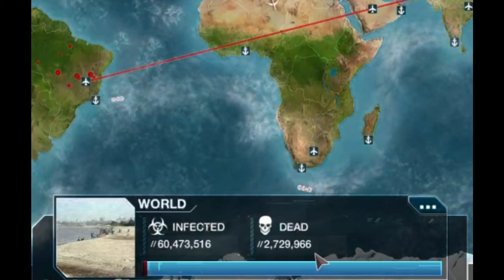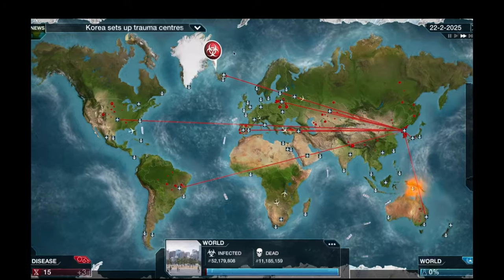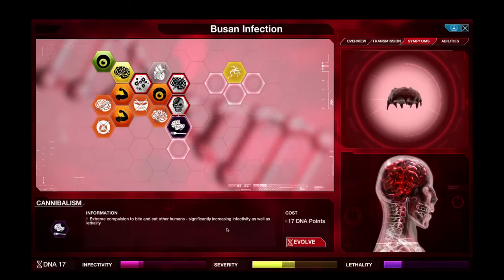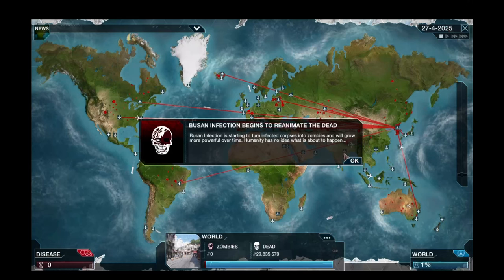This will now give us the option to reanimate. We are killing much quicker than before - hopefully we don't run out of infected people. We're working our way over to Greenland, we're nearly there. We're going to go for the cryopathic reanimation trait next, and let's throw in a cheeky bit of cannibalism as well. We like a bit of cannibalism on this channel. We are finally reanimating the dead - we are actually a zombie virus!